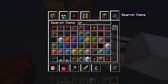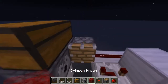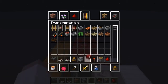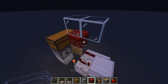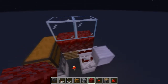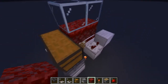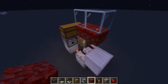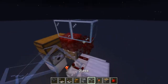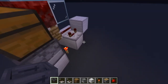Now we're going to get our crimson — you can either do crimson or warped fungus, it doesn't really matter. Put some crimson up here and glass it off, so put some glass on top of it. You don't really need this block here, but usually you'd be placing netherrack there so just put something there. You can always put glass there if you want.